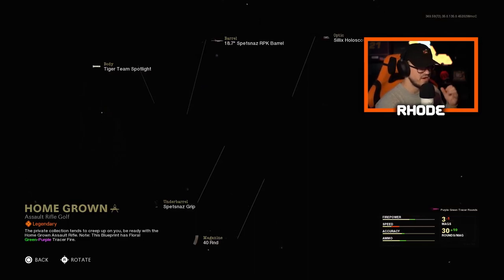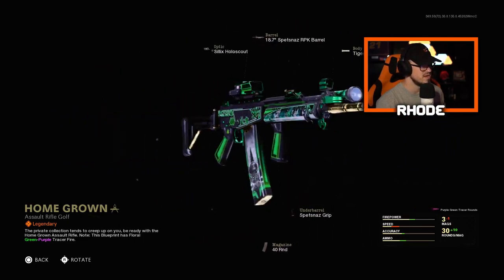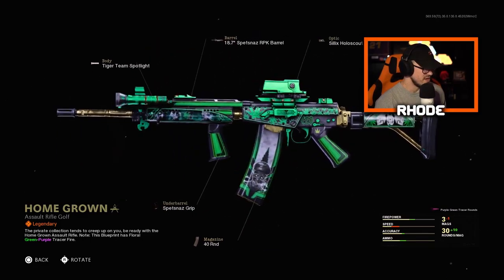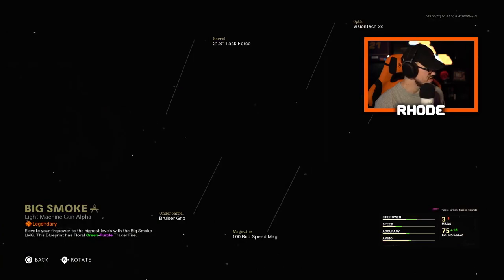However you want to pronounce it, this thing looks clean too. These are purple and green tracer fire weapons, so that's another thing that's very cool about them — very clean right here. I do like that a lot. Then we have the Big Smoke, which may be the Stoner — I believe let's take a look at it real quick.